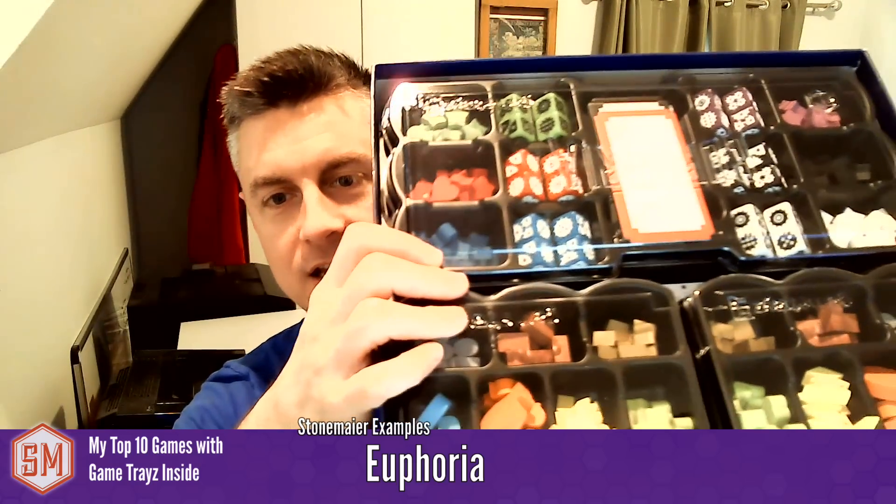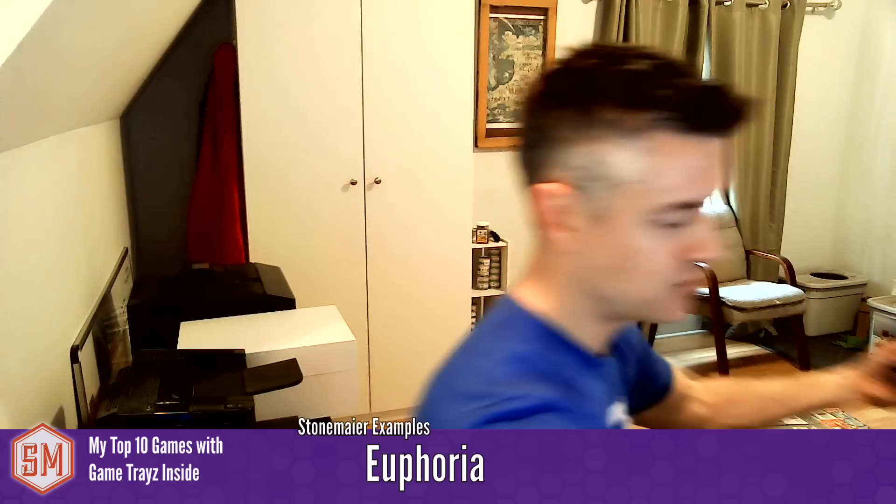The last Stonemaier game on the list that has game trays is Euphoria. The third and fourth printings of Euphoria come with the game trays included. They're really nice trays that make setup super easy. You take them out of the box and have your resources ready to go, with a bottom tray that has all the tiles and cards. This is one of my favorite trays Noah has ever made — I know he worked really hard to bring it to life.